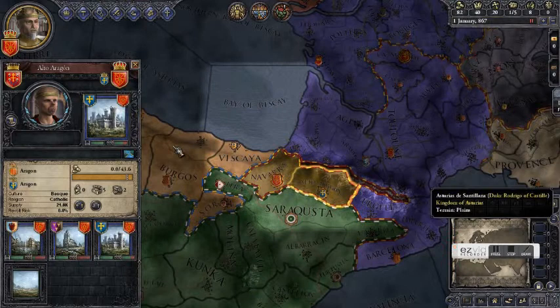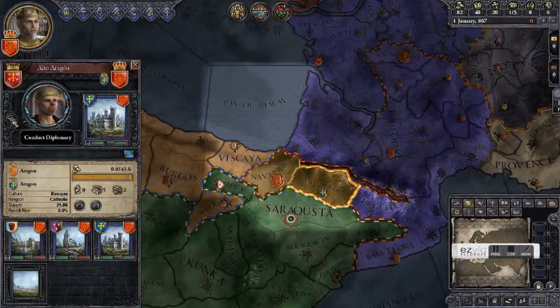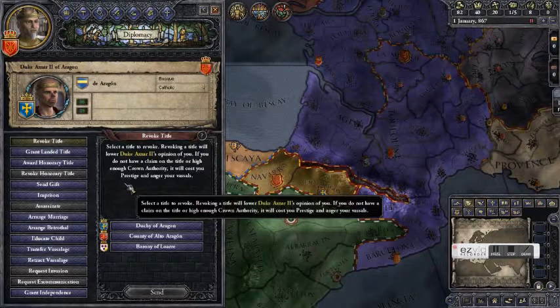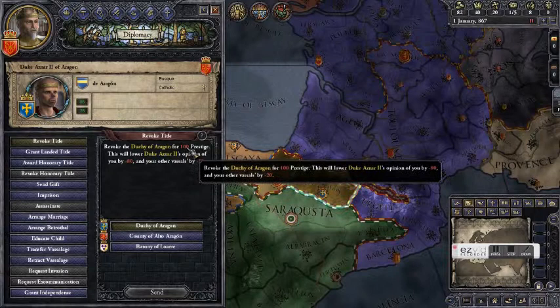To do that we click on the county that he controls and then on the conduct diplomacy button on the left. We have several options in this screen. We could potentially just revoke his titles directly, however revoking titles costs prestige. Each time you revoke a title you'll lower your prestige, and we don't actually have enough prestige to revoke his duchy or county.